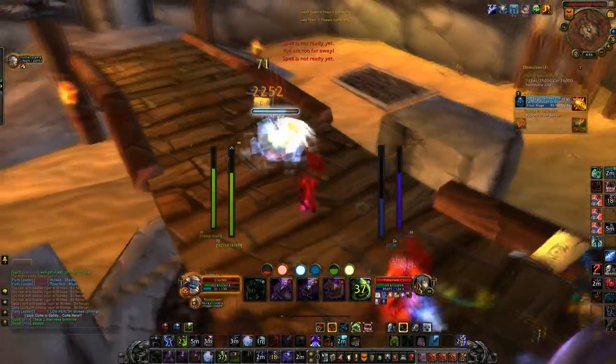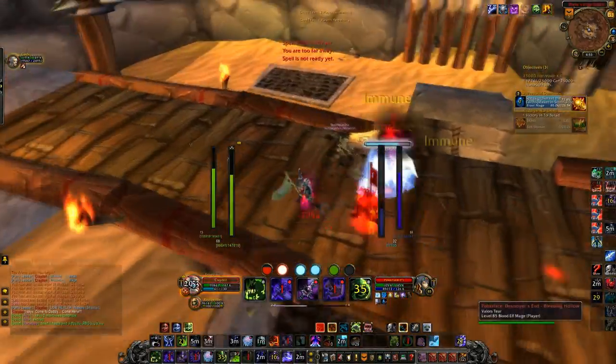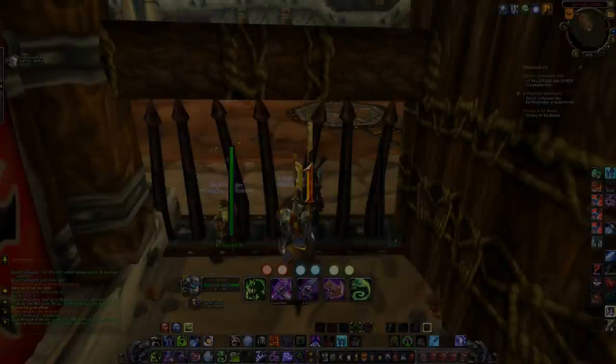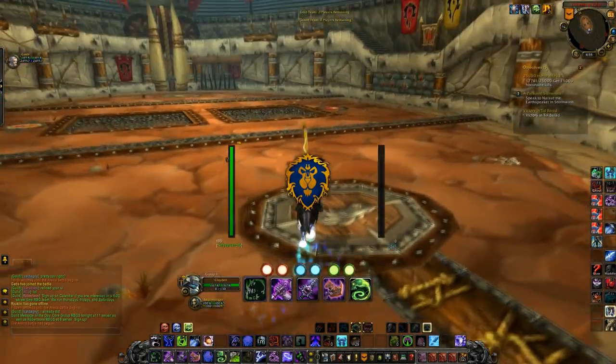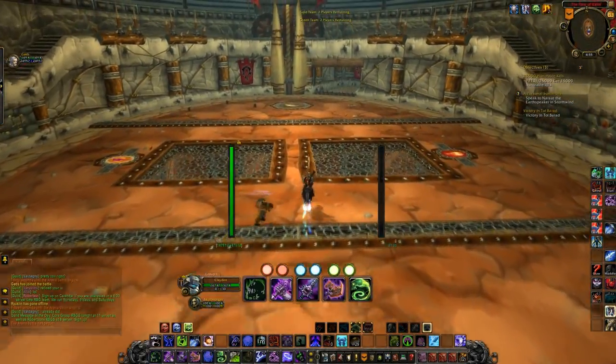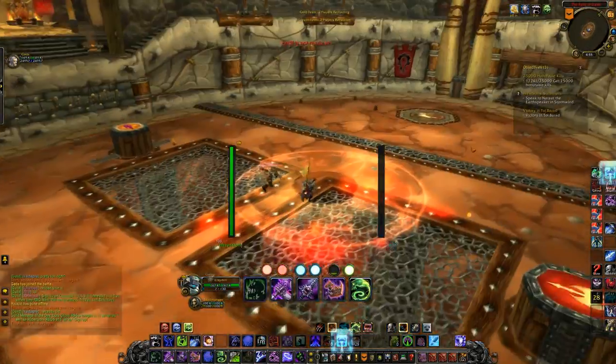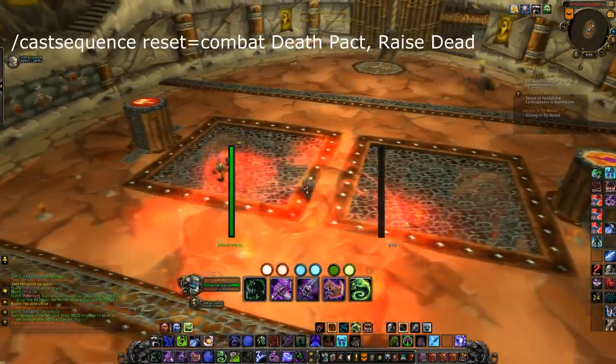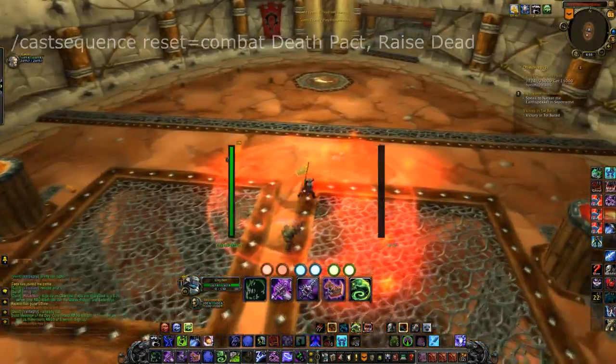The next macro is a ghoul sacrifice macro. Since unholy death knights always have their ghoul out, the ghoul summon ability is usually always off cooldown. This lets you Death Pact your ghoul to get the health, and then instantly summon a new ghoul in its place.